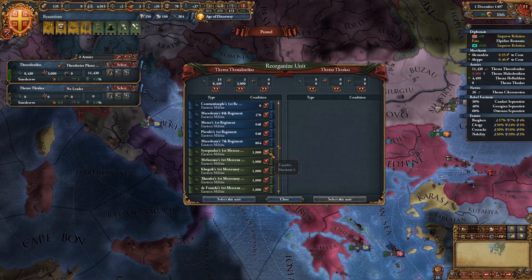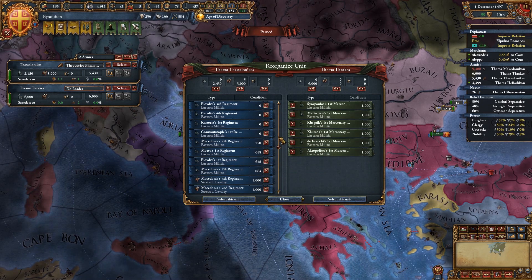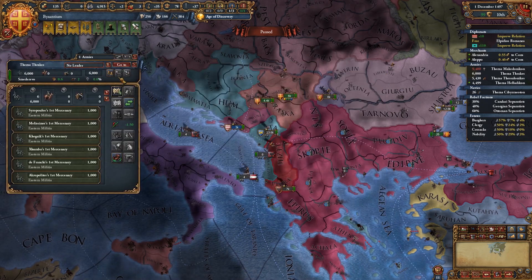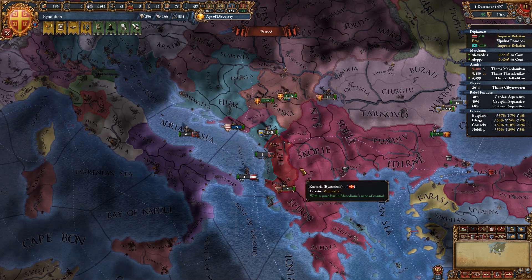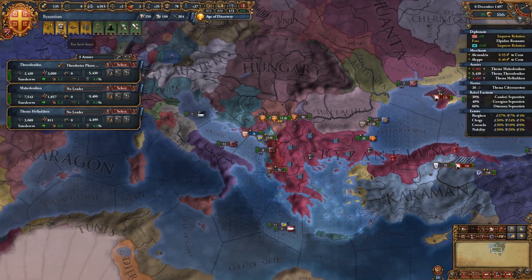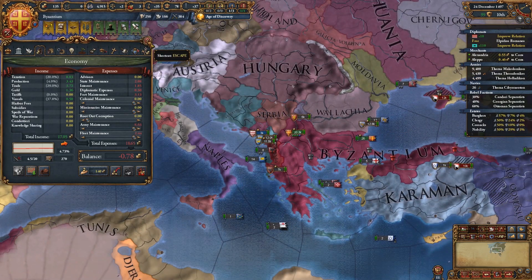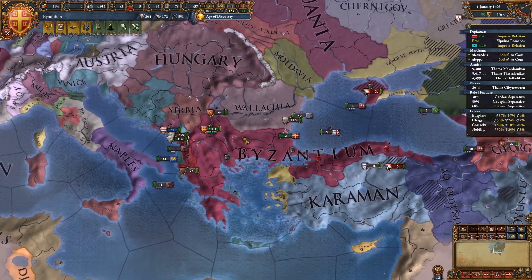Once we get back to friendly territory — there we go — we're going to start taking all these mercenaries out. We should be at peace for a little while, so hopefully financially we can start catching up again and repay back these temporary loans that we took out.